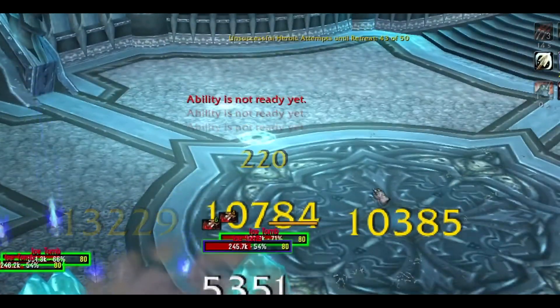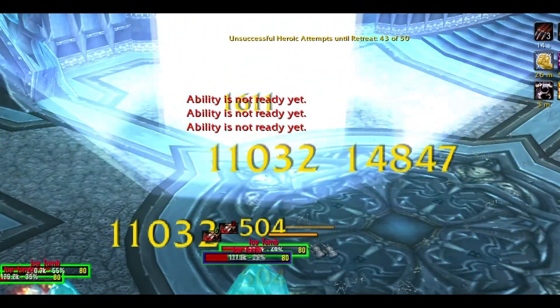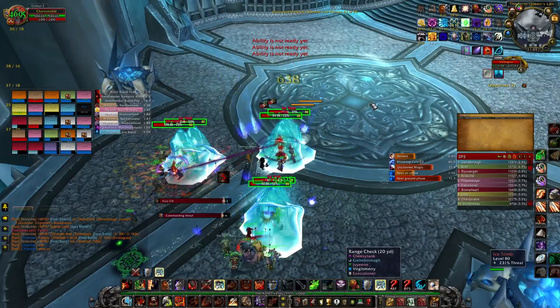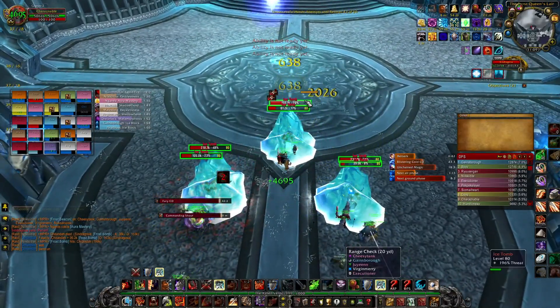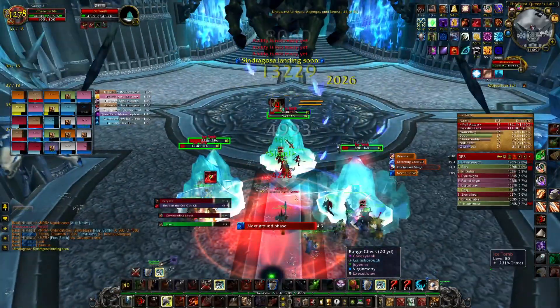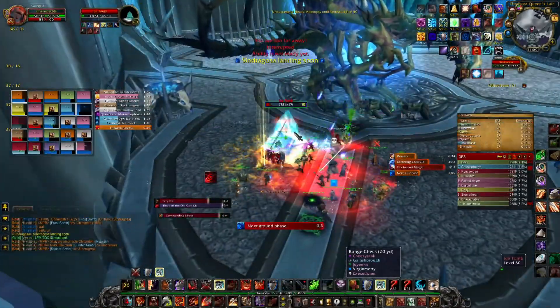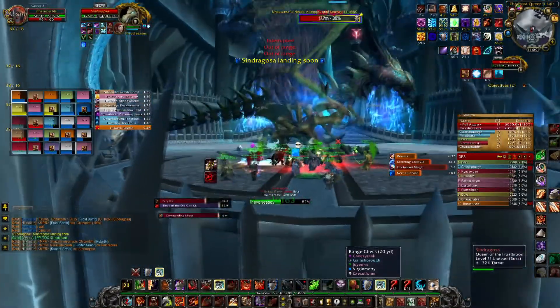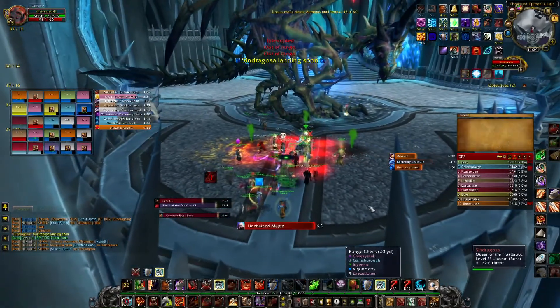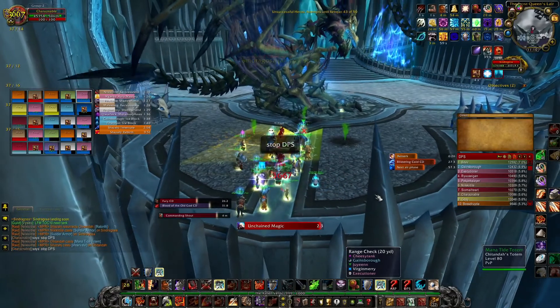After the tombs drop, Sindragosa will fire 4 Frost Bombs, each marked with a blue or white circle on the ground — this is an instant kill mechanic if you are hit. Everyone should hide behind the tombs and use them to line-of-sight the bombs. Note that anyone standing too close to the tombs will also get Frost Tombed. After the fourth Frost Bomb, everyone should break the tombs before Sindragosa lands, and it returns to the ground phase.